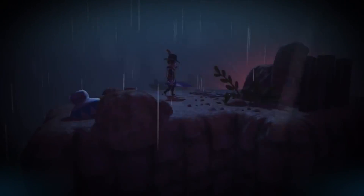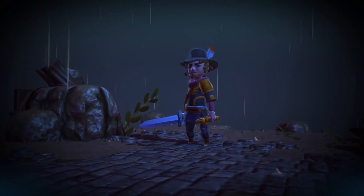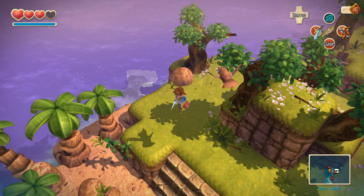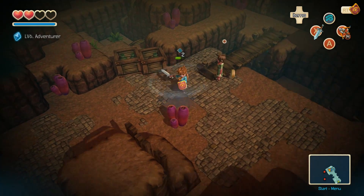Even your parental figure walks out into a storm and disappears. Oceanhorn borrows a lot of motifs from the Zelda series — from bombs and arrows, to keys and hearts, you even have a spin attack.